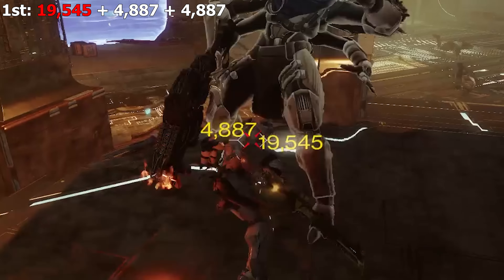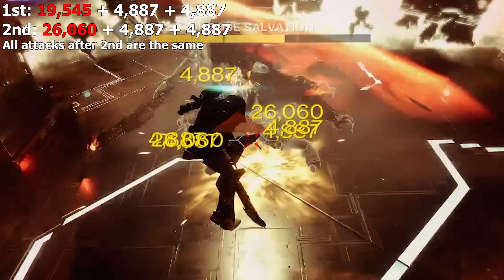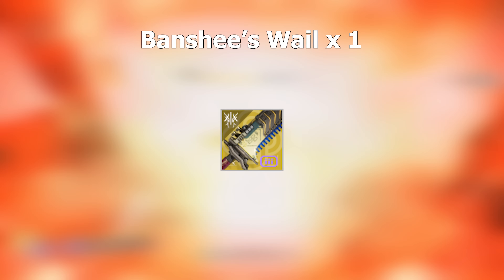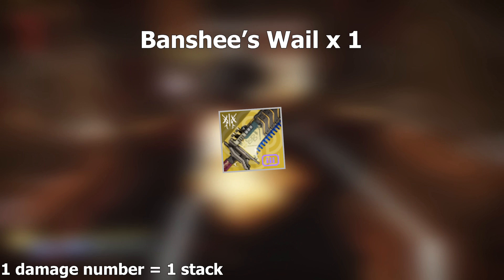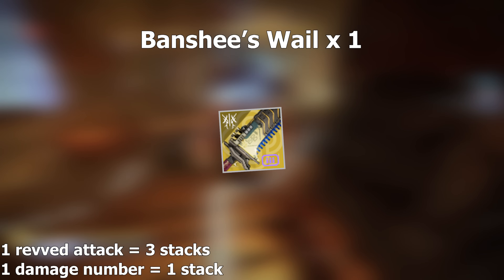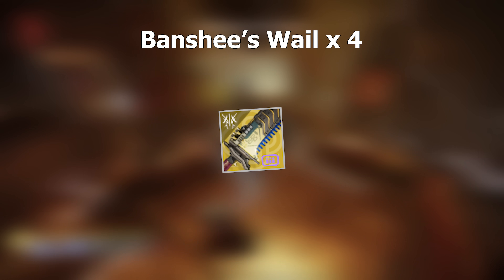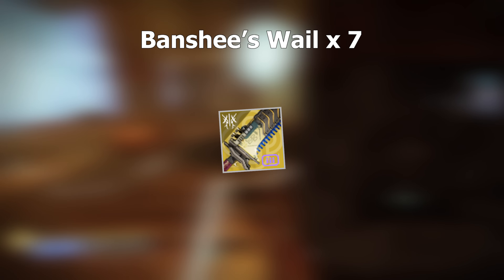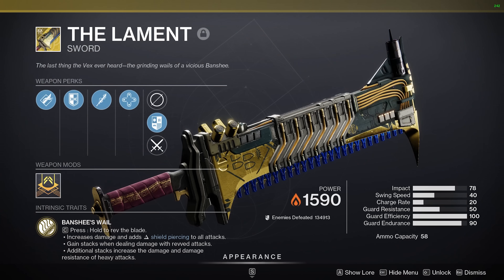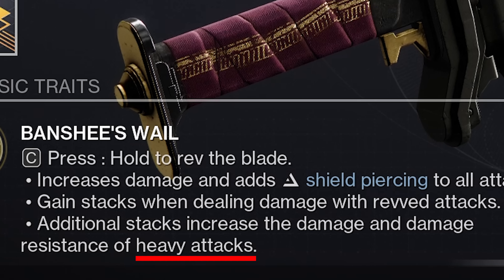Banshee's Wail buff works as follows: you start with Banshee's Wail ×1 when you guard. Each individual damage number from revved light attacks increases the buff stack by 1. Because revved attacks have 3 damage numbers, each revved attack gives you 3 stacks. After the first revved light attack, buff stacks are 4; after the second, stacks are 7. Going into a heavy attack at that point, the first 2 numbers bring stacks to 9, buffing the final number of the revved heavy attack to max.